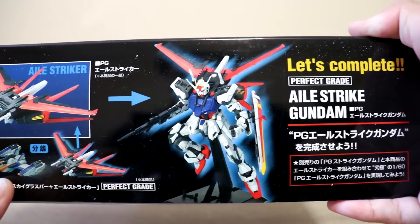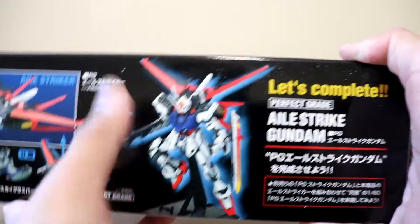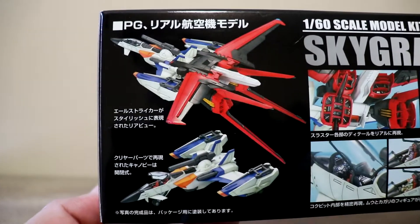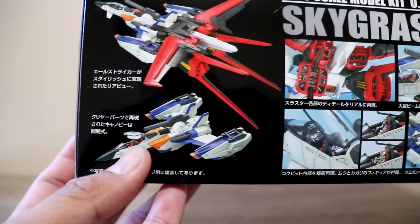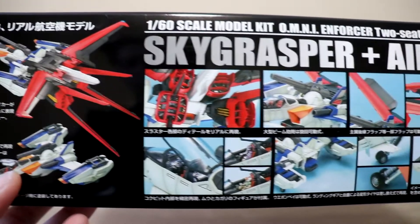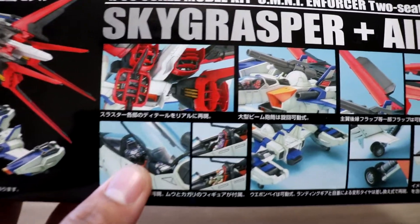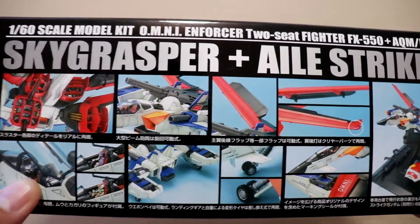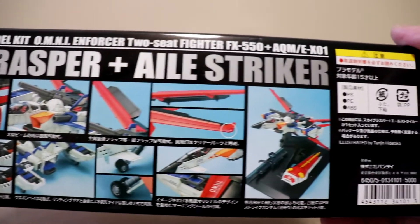The completed box art model comes with a stand, very similar to the Perfect Grade Holo Riser. On the other side of the box, a top shot shows the cockpit will open. There are nice details on the thrusters and even on the pilot dashboard. The color combinations look really good, as do the landing gears and wings.